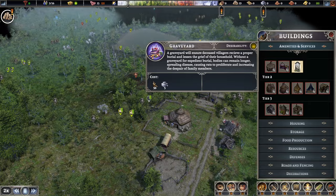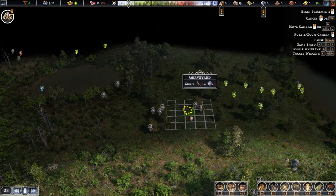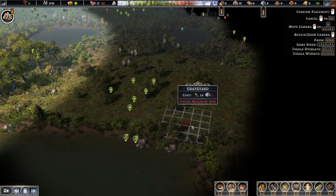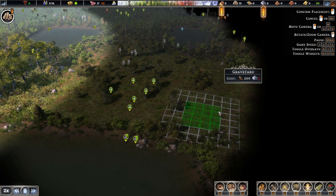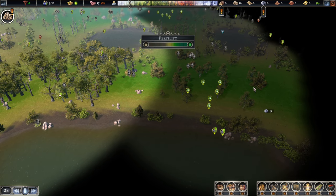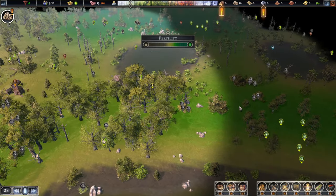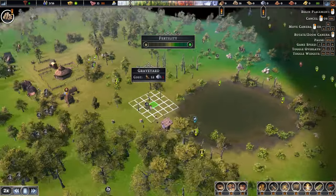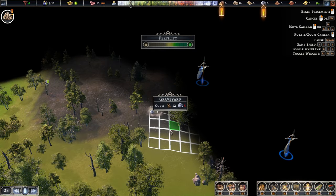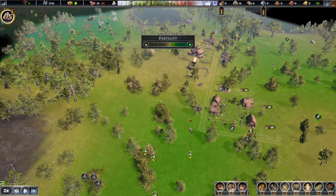Losing people this early in the game definitely hurts a lot. We're going to need to build a cemetery for them. A graveyard — they're definitely going to ask us to build this soon. I don't really want it close to the village, so let's put a small one somewhere away from here — because you can't really move it around later. Actually, this is fertile land, so let's put it somewhere less fertile, maybe up on this hill.